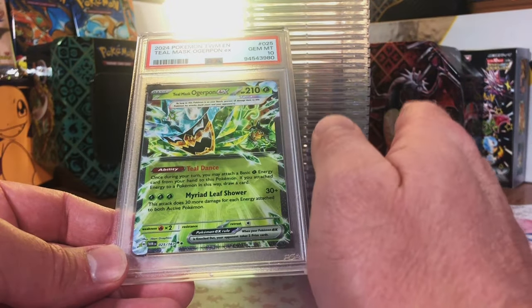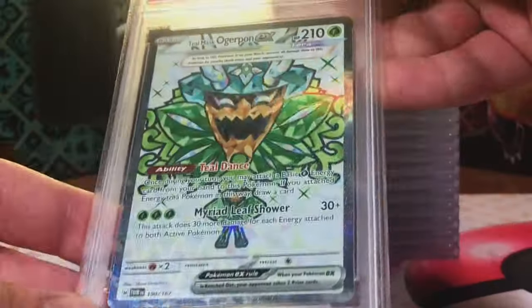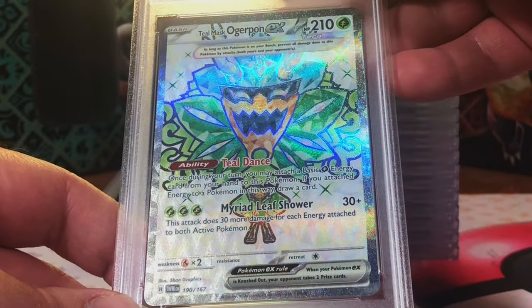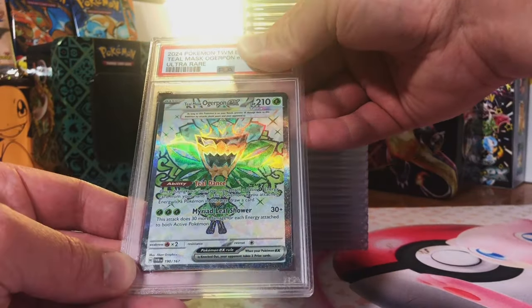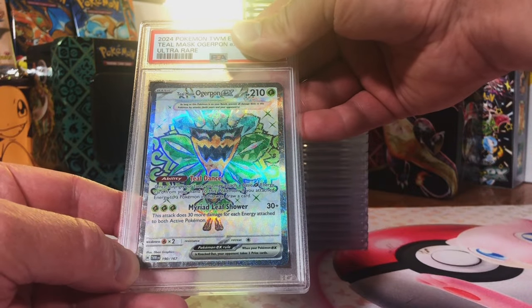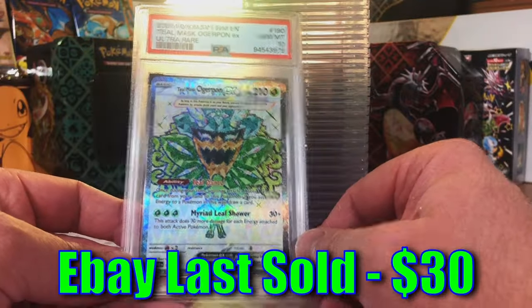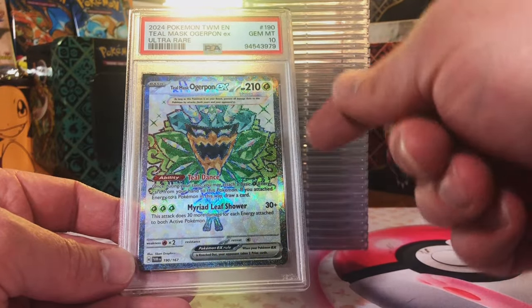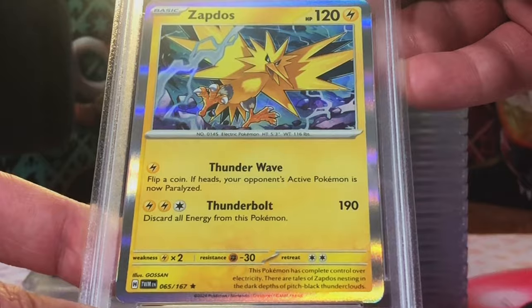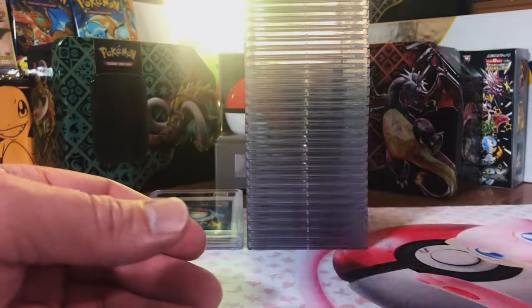Blood Moon Ursaluna SIR - Gem Mint 10! Teal Mask Ogerpon Full Art - I actually like this artwork, beautiful card in my opinion. I'm guessing a 9. Gem Mint 10! Oh my gosh - every hit has been a Gem Mint 10. Another Zapdos Holo - 10. Gem Mint 10! I cannot believe this.